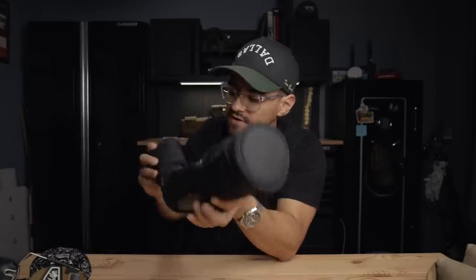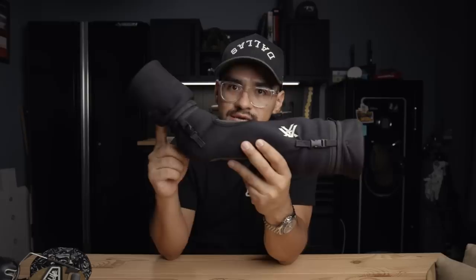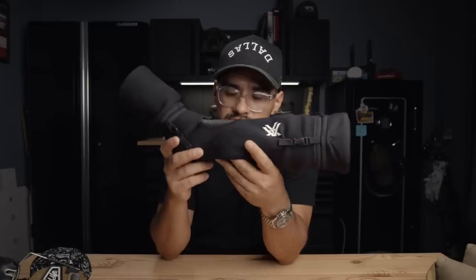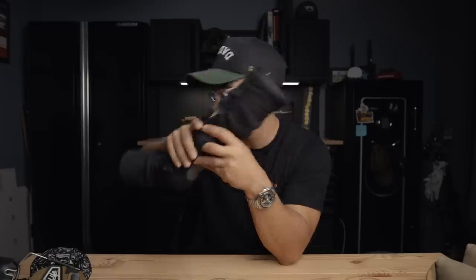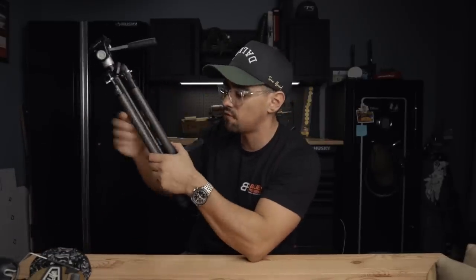We used a Vortex Razor spotting scope — the 27-60x. The only thing we're going to change is swapping out the eyepiece to get the mil reticle inside, which makes it easier to get a sight picture of targets, understand holds on wind calls, and gauge target size. We'll try to get that changed out before the next match. We used the Vortex tripod with it, but I'll probably swap that out for the Really Right Stuff.